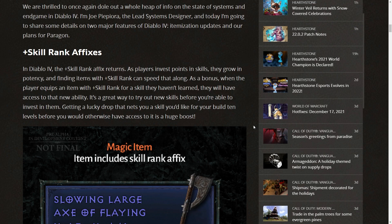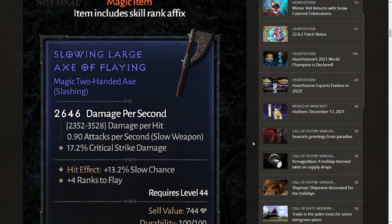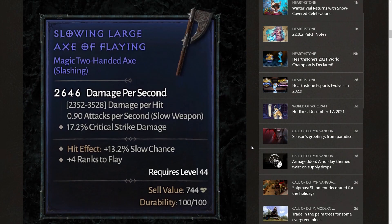Getting a lucky drop that nets you a skill 10 levels before you'd otherwise have access to it is a huge boost. So a magic item that includes a skill rank affix — for example, a magic two-handed axe with slashing — gives four ranks to Flay. Items can give a pretty big boost to certain abilities. Plus four sounds huge.